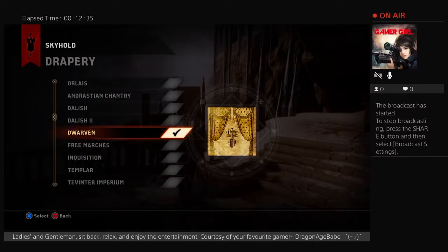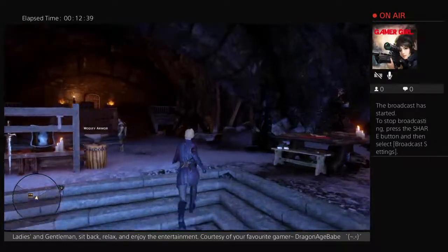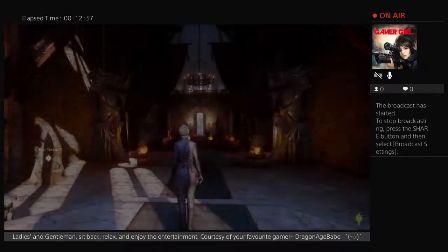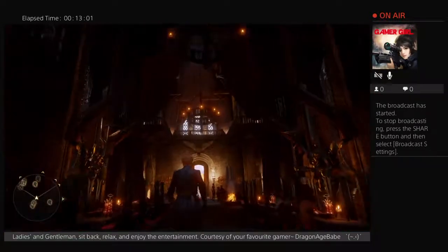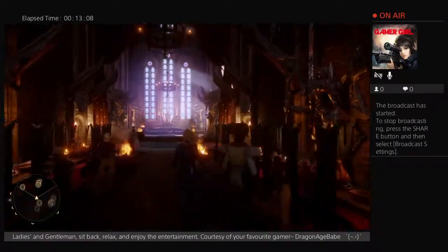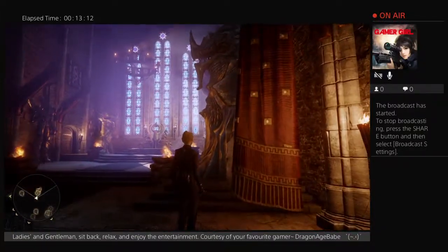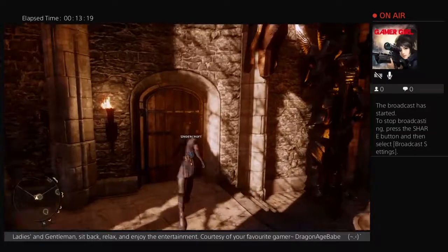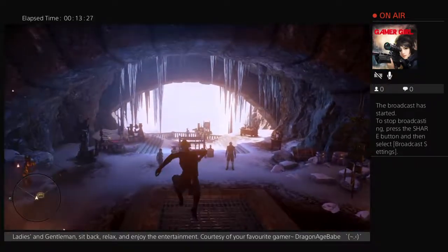The next drapery is the Dwarven drapery featuring traditional Dwarven style patterns and relatively few embellishments compared to some of the other drapery options available. As you can see over Vivian's room, there are relatively few adornments on the top in a pretty simplistic overall pattern. Dwarven drapery keeps to their traditional red and gold pattern with Orzammar-style trimmings of a somewhat angular or geometric patterning, somewhat resembling bricks or stonemasonry.